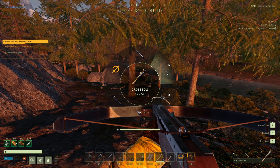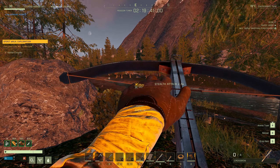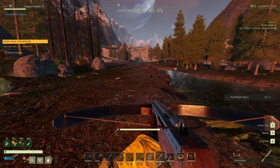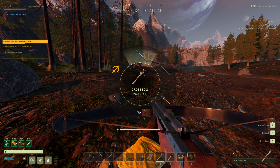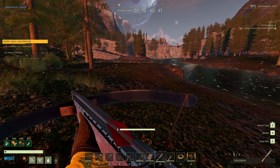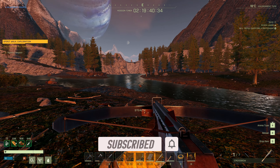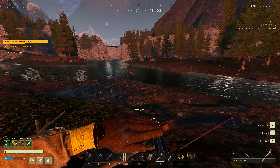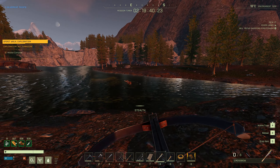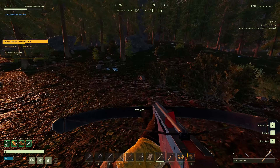Moving up: platinum bolt against a wolf — 1050. Still not a one-shot on a bear. Then the titanium bolt — the best damage we'll get. Spotted a bison and a boar. Hit the boar — 1200 damage. That might kill a low-level bear, maybe level two, but I wouldn't bank on it.